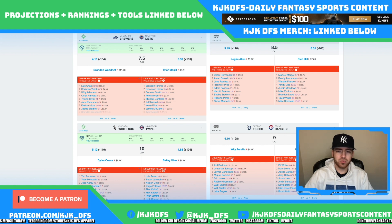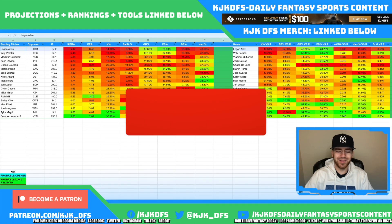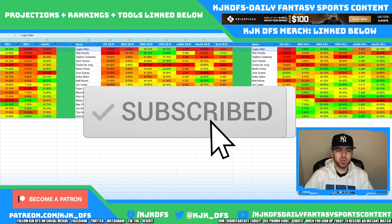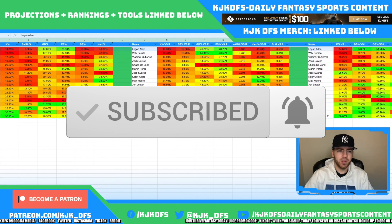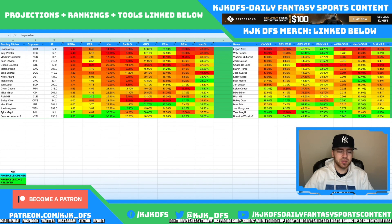For the Tampa Bay Rays stack, my favorite guys would be Mike Zunino, Mike Rousseau, Wander Franco, and Yandy Diaz. Pretty much all the righties — Orozarino, Manuel Margot. The right-handed hitters are really who I want to focus on in this one. Unfortunately it's at the Trop, which isn't the best hitting environment, but they could definitely hit around, get to this guy, get to the bullpen, and have a big game. I like the Tampa Bay stack.